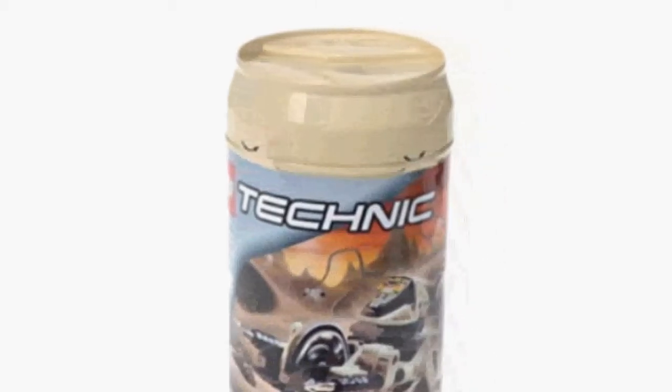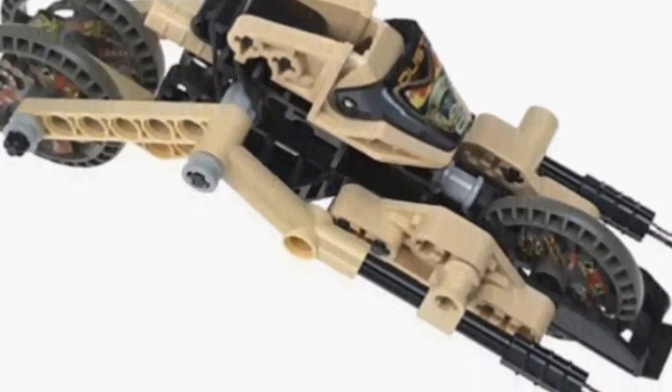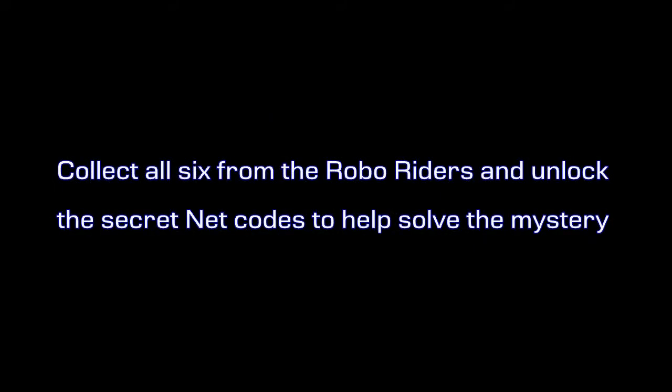There is truly a monster virus loose on the net. Collect all six from the Robber Riders and unlock the secret net codes to help solve the mystery. Press down inside the center of the dust Robber Rider to flex the vehicle and bring the deadly-looking dual spear throwers to bear on your enemies.